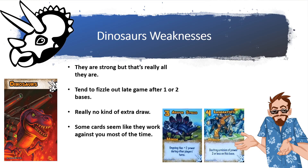The actions buff your power even more to ridiculous numbers. But as you could have guessed, the dinosaurs' weakness is that yes, they're strong, but that's really all they are. They will tend to fizzle out mid to late game after one or two base scores. Another thing is they don't have very much card draw, so getting to your War Raptors and your King Rex minion could prove to be difficult in the long run.